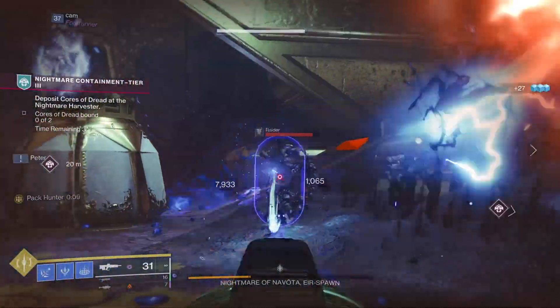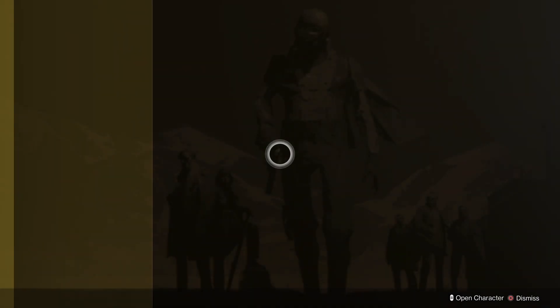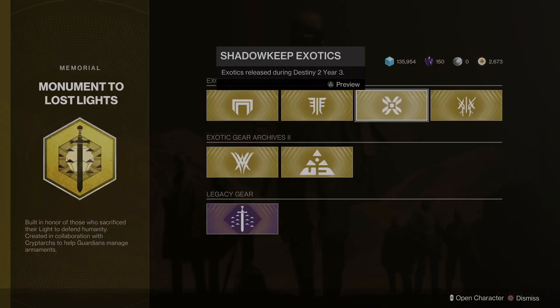What's up, good people. If you're new to the game and want to know how to get the Witherhorde catalyst, I got you. You get the Witherhorde from the Archive of Lost Light kiosk in the tower by the vault.